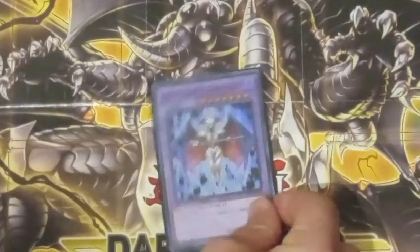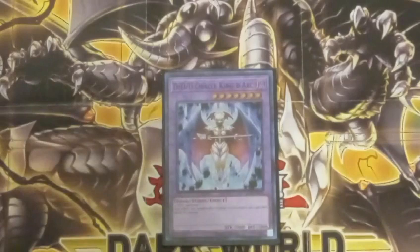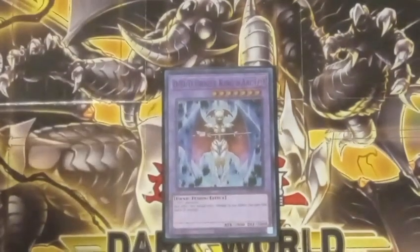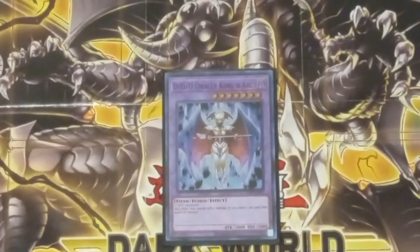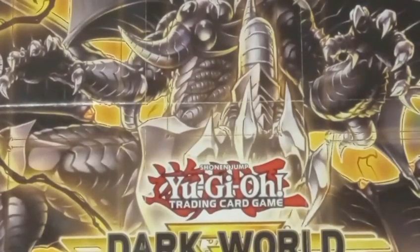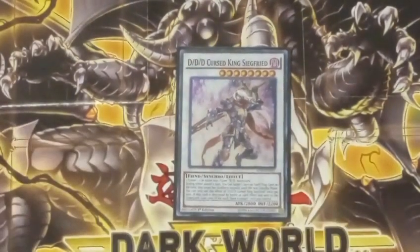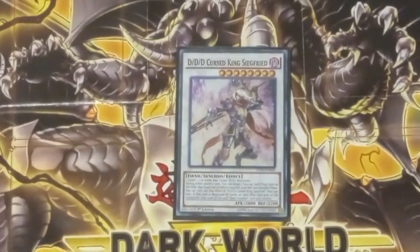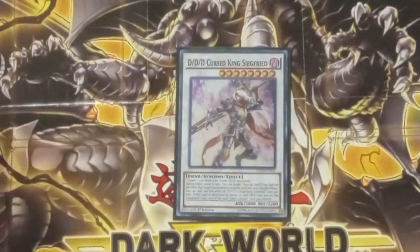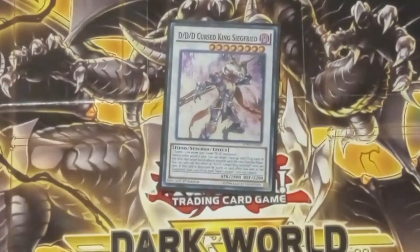Next up, Oracle King Dark. This card isn't played in all builds, but it's played in most. It's a level 7 with 2,800 attack and 2,000 defense. It requires two DDD monsters, and its effect is whenever you would take effect damage, you gain that much instead. It's mainly just used for its level. For the Synchro, Cursed King Seatfried is a level 8 — once a turn, you can target a Spell or Trap on the field as a quick effect and negate it until the next standby phase. And if it is destroyed by battle or card effect, you can gain 1,000 life points for every Dark Contract you control.